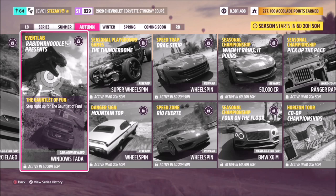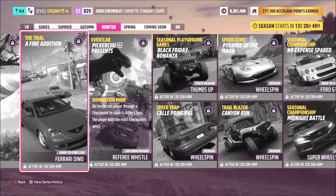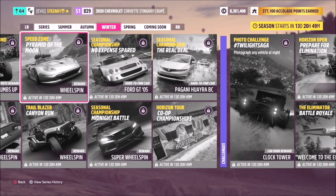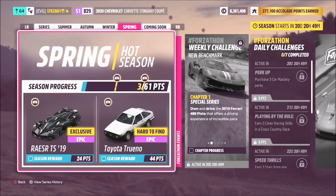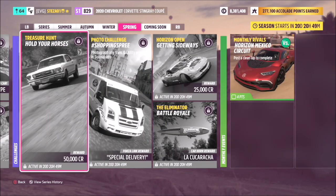As mentioned, treasure hunts are only once every couple of weeks, but they make up for that with event lab challenges — where someone creates a custom race or activity to hit a certain skill score, get a certain height on a jump, etc. The next two weeks will have event labs instead of a treasure hunt, with the treasure hunt returning in the final week. But for the most part you'll always have the Horizon Trial, seasonal playground games, three PR stunts, three championship races, photo challenge, Forzathon, Eliminator, and more — it's all fairly straightforward.